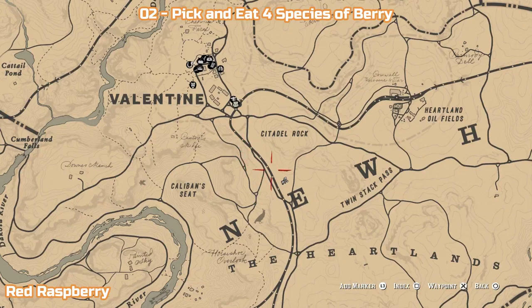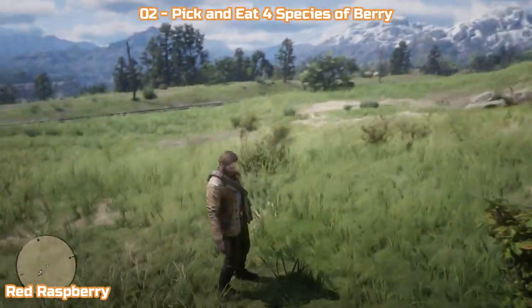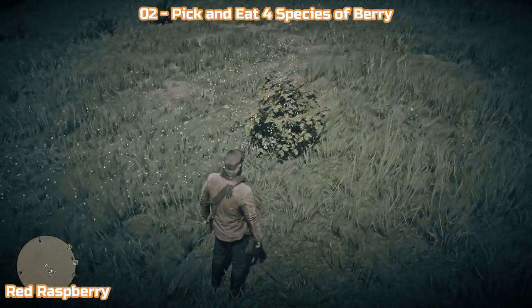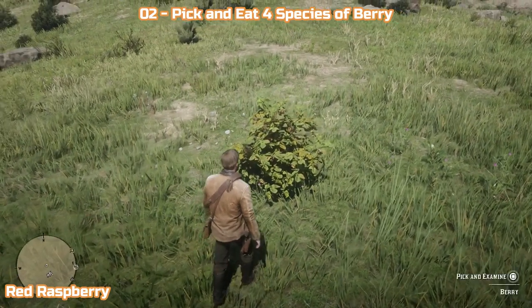The second challenge is to pick and eat four species of berry. Again, this is a very easy one if you know where to look. The four species of berry you're looking for are raspberry, wintergreen berry, blackberry, and evergreen huckleberry. You just need to pick and eat one of each of these — as there are only four, I'll show you the exact locations in this video.